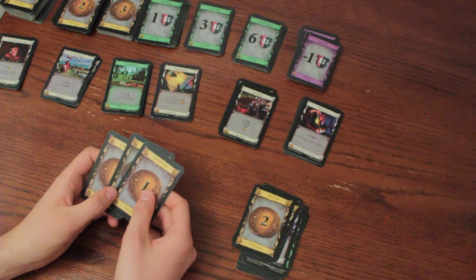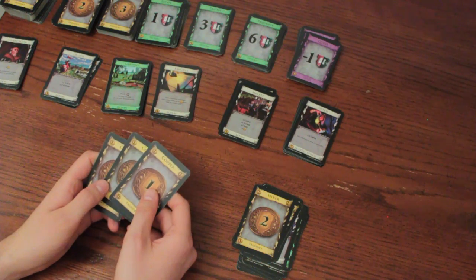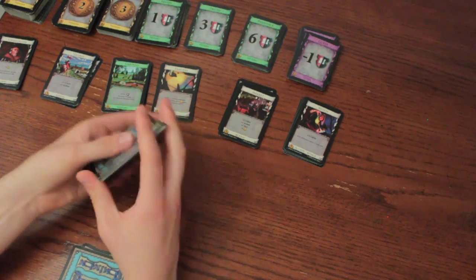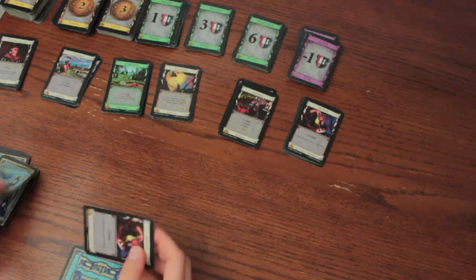Now I'll draw a new hand of five cards. Since only three cards remain in my deck and I must continue drawing, I'll take my discard pile, shuffle it, and it becomes my new deck. I'll finish by drawing the remaining two cards I need for my hand of five.